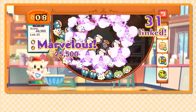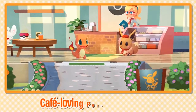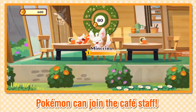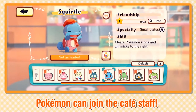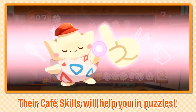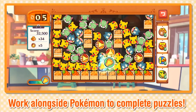All the Pokémon are so cute — look at Togepi, look at Charmander's smile! You enjoy preparing cute and yummy drinks and dishes. Your customers are all Pokémon that love visiting your café, and Pokémon you befriend will help you out at the café. You can make a little team with everyone working there. There are so many different Pokémon staff, and they can use special café skills to help you complete puzzles — that's so cool!